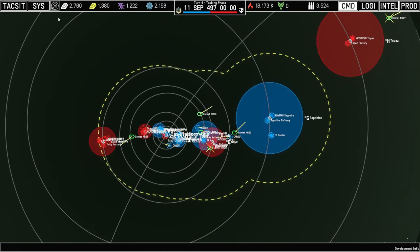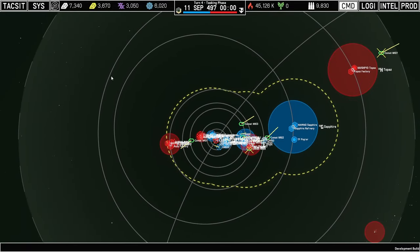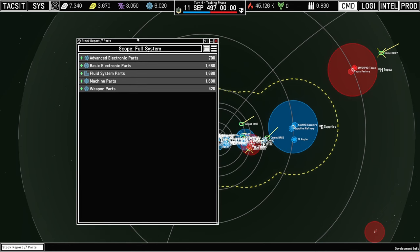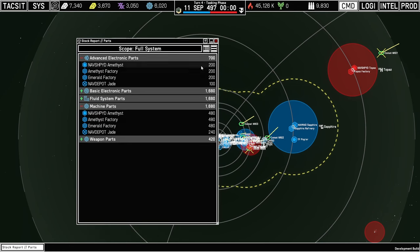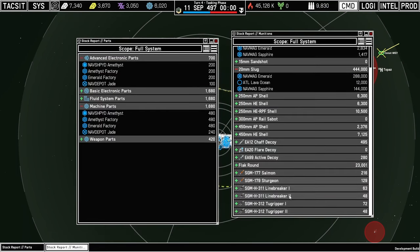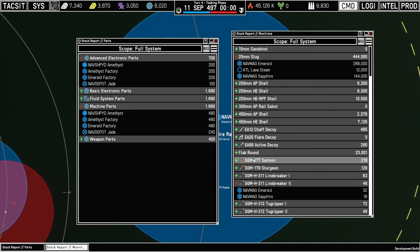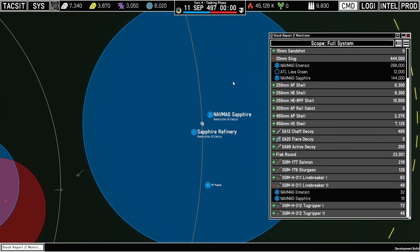That's not the most useful right now because everything is confined to the Joule's Rest system, so the system and planetary system views are really the same. Clicking on any one of these will bring up a breakdown of all the subtypes of this resource category and its counts, as well as the locations where they can all be found. We can do that for ammunition as well to see all our different ammo types and the locations where they're stored, and we can double-click on them to go to that location. The numbers at the top are actually a point value summary, which prevents your 444,000 rounds of 20mm slugs from making the top number huge and effectively useless.